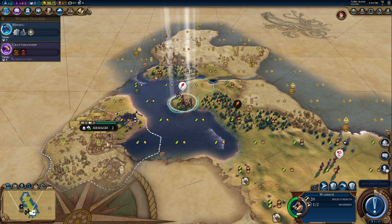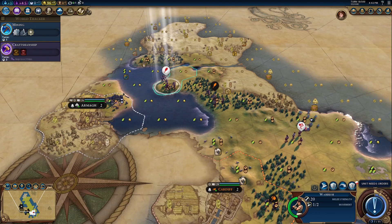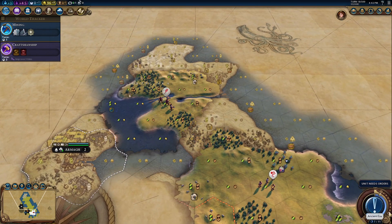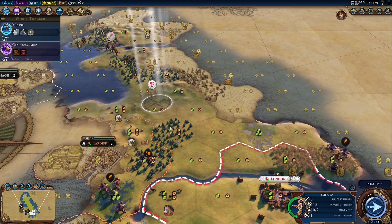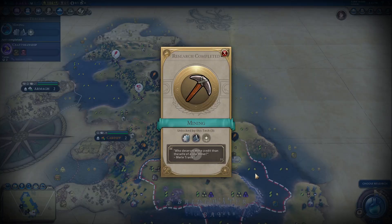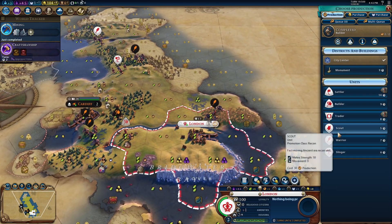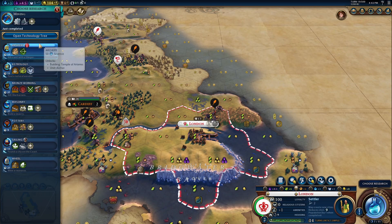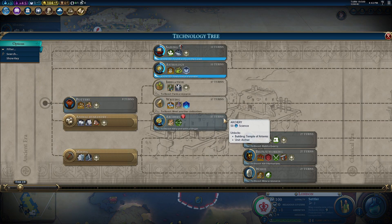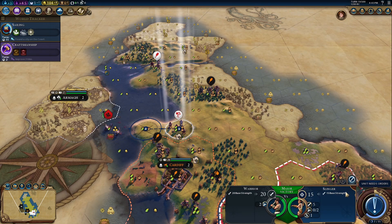This is Armagh. Two of the city-states are ones that only I could find first, because they are very close to England. That was unusual — usually you get one of those two, but not both. Armagh is kind of useless for me; I'm definitely not going for anything resembling a religious game. Now we could go Sailing to start getting the fishing boats — I guess that makes some sense.